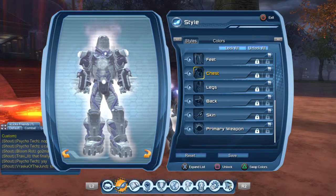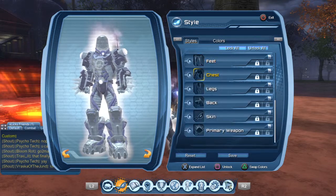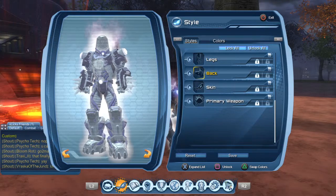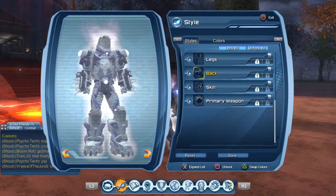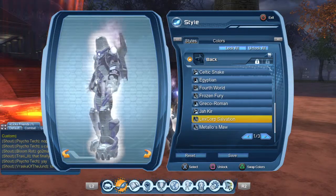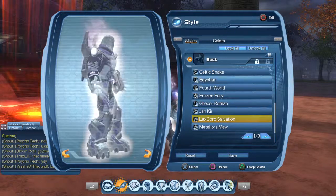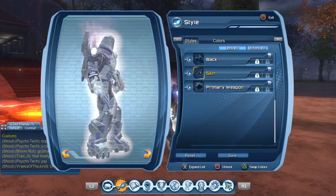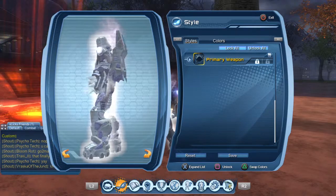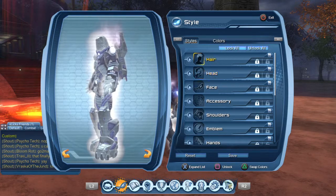The chest is Frozen Fury and legs are Frozen Fury — those are tier 1. Lex Corpse Salvation is tier 2, and it's a villain-only style. The Lex Corpse Salvation back piece is villain-only as well. I've got the rifle as his weapon, just like the one you fight on the villain side.